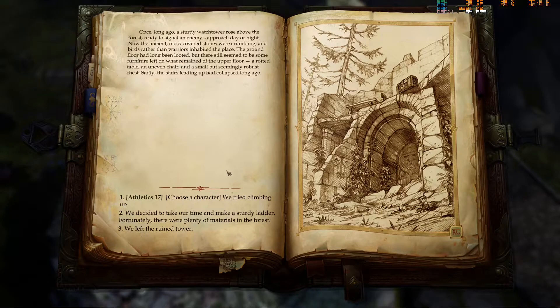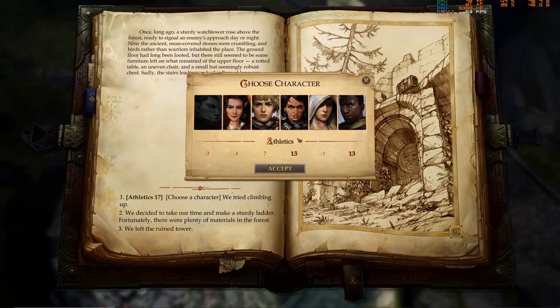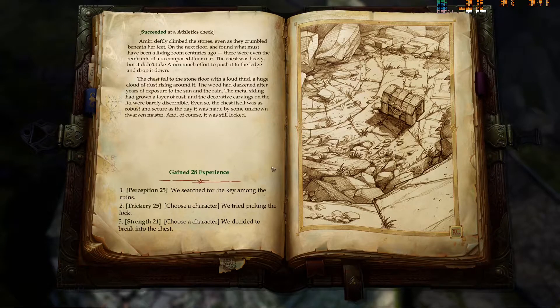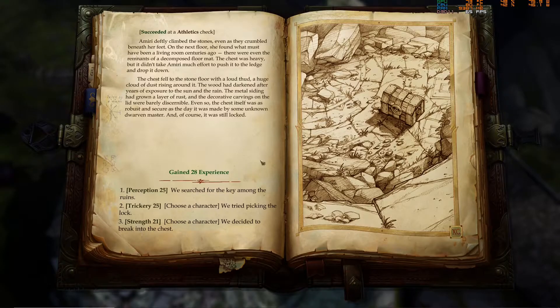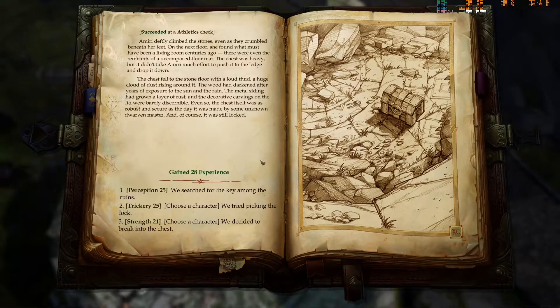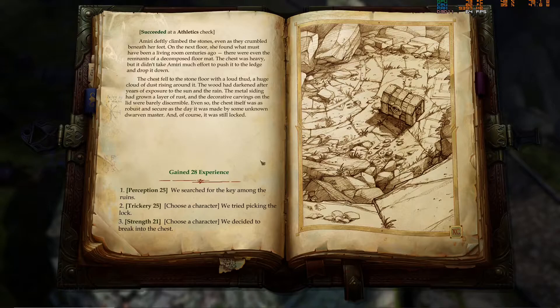There seemed to be some furniture left in what remained of the upper floor — a rotted table, an uneven chair, and a small but seemingly robust chest. Sadly, the stairs leading up had collapsed long ago. I'll just use my athletics. Amiri deftly climbed the stones even as they crumbled beneath her feet. On the next floor she found what must have been a living room centuries ago, even the remnants of a decomposed floor mat. She pushed the chest to the ledge and dropped it down, pretty much breaking everything. The chest fell on the stone floor with a loud thud and a huge cloud of dust rising around it.